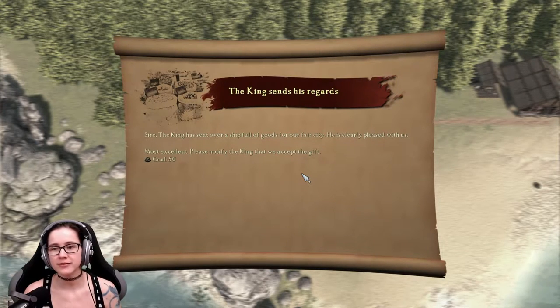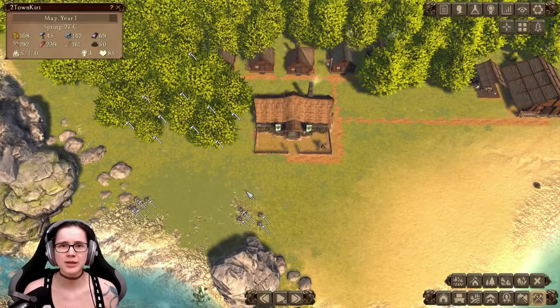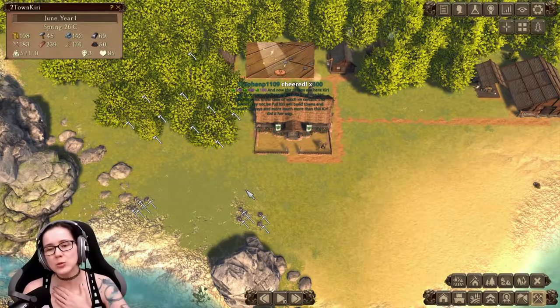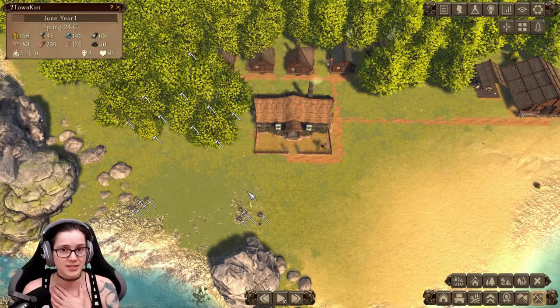The king has sent over a ship full of goods for our fair city — 50 coal. Look at the king being generous. I'm not sure what we're doing for the king, but okay. Today is all about playing the demos — some of the demos available on Steam Next Fest.